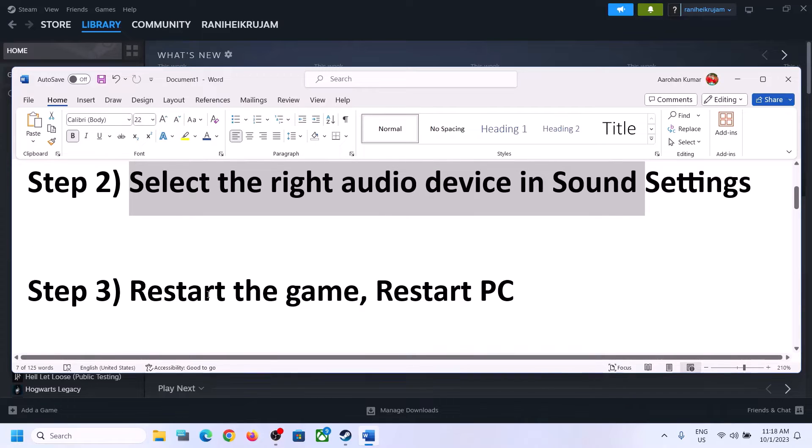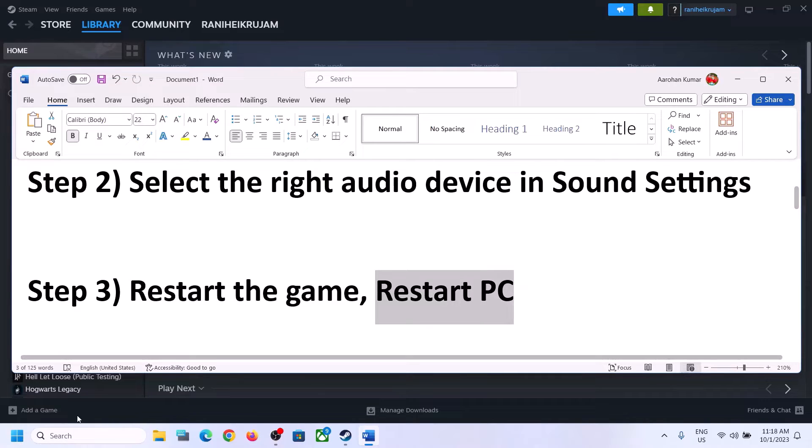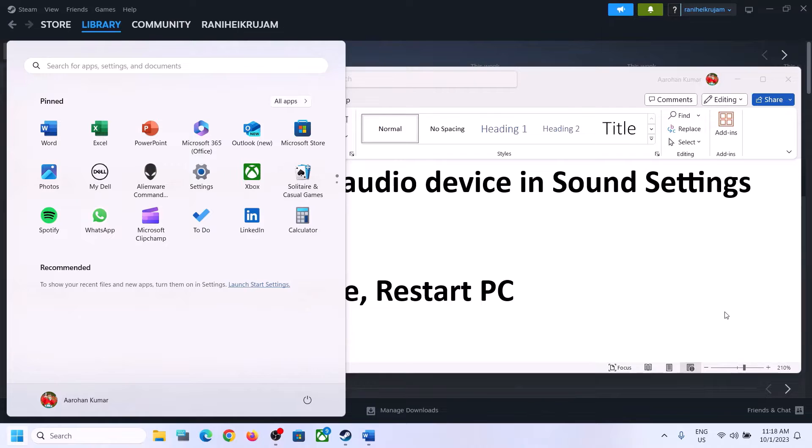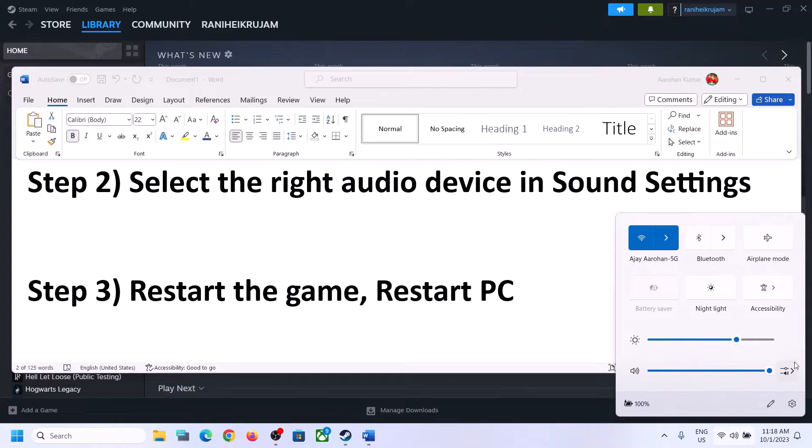The next step is to restart the game. If the game is running, close it and then launch the game once again. If that does not work, restart the computer. Make sure you restart the computer, and after the system restart, again select the right audio device.